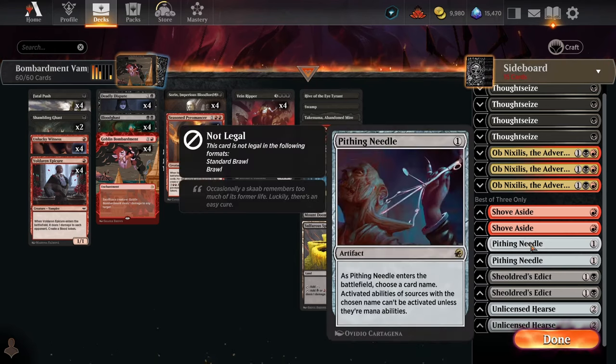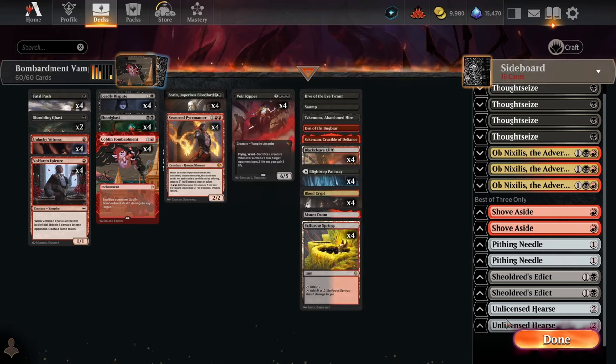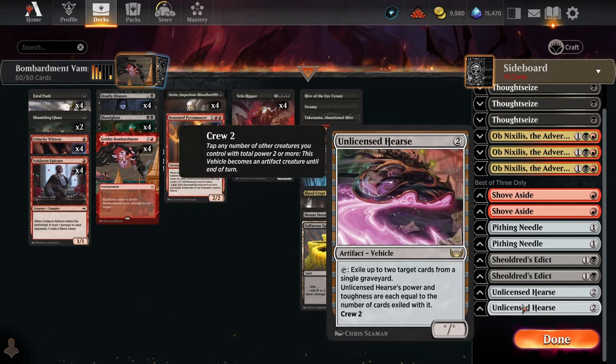Pithing Needle is good against control, but also against creature-based combo decks — name Yorgmoth against the Abzan deck, name Cauldron Familiar against Samwise, name Kethis against Kethis combo. Two copies of Unlicensed Hearse are important both for control — keeping them off Snapcaster Mage and Memory Deluge — and for graveyard-based decks. Against Izzet Phoenix it keeps them off Phoenix, keeps graveyard trim so they can't cast Treasure Cruise as easily, and keeps them off Delirium for Dragon's Rage Channeler. Graveyard hate feels really important right now, especially because of Izzet Phoenix.